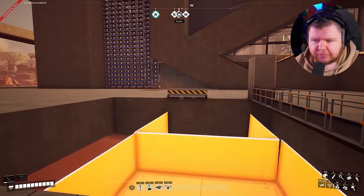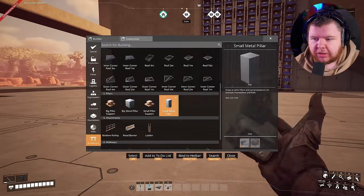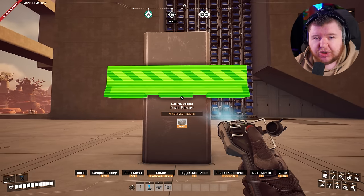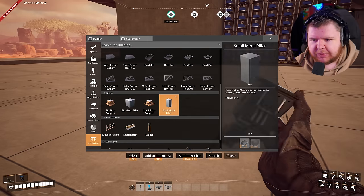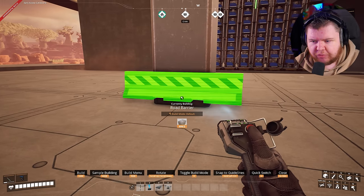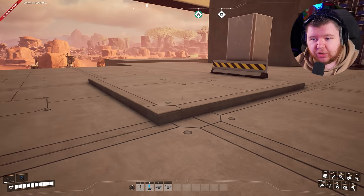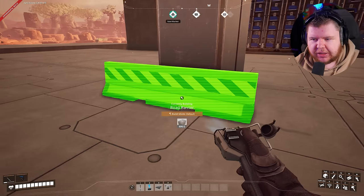Another thing you can do: grab a pillar and place it wherever you want. It will snap to the barrier and moves with free roll — up and down in smooth increments, not at fixed one-meter steps. So if you raise the barrier up off the ground a little, grab a foundation and attach it to that, you can see it's raised off the ground but not at a one-meter increment. Then grab another pillar and keep repeating this.